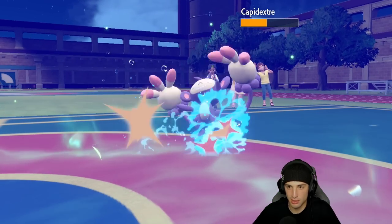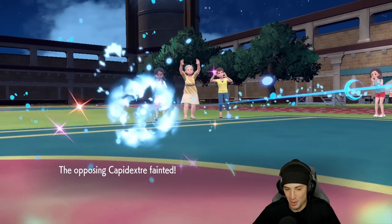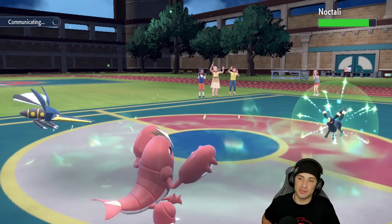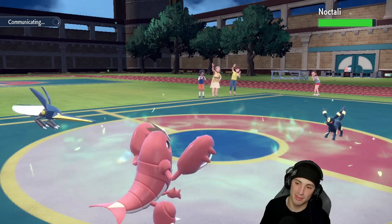Vikavolt flinches and takes a chunk of damage. Liquidation comes across and KOs Ambipom no problem. Umbreon is trying to KO my Vikavolt with Foul Play — it eats those Foul Plays no problem. I just gotta land a Bug Buzz if I can land one I'm right.